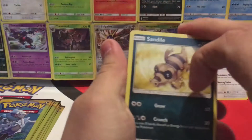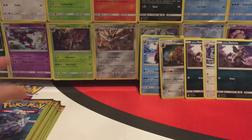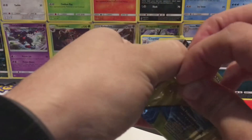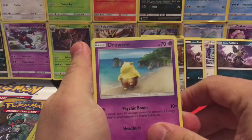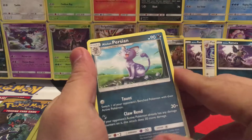We have a Sandile, another Alolan Red Attack, and a Dragonair. We have a Drowsy, Grubbin, and an Alolan Persian.